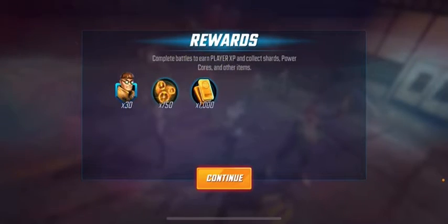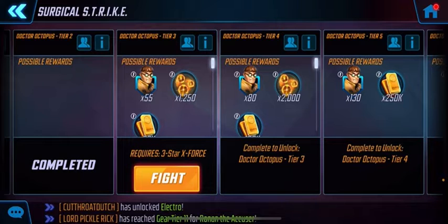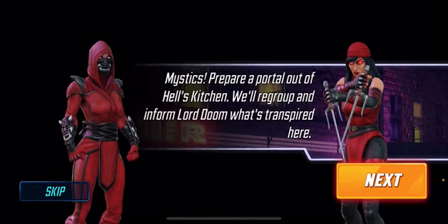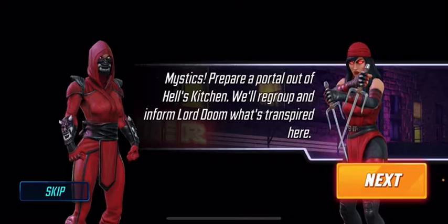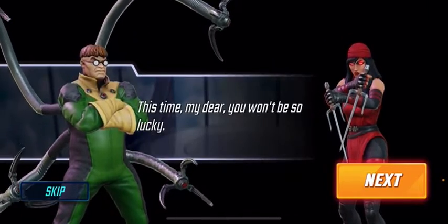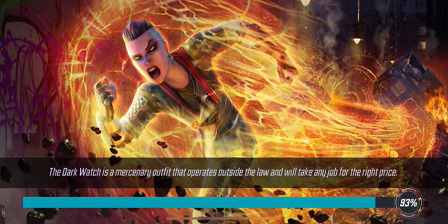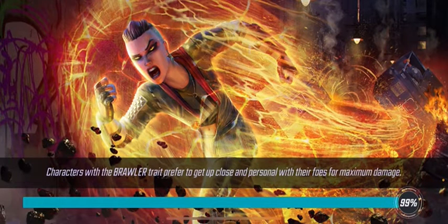Deadpool wears the red to hide the blood, and everybody be ready to bring their black or brown pants. So mystics — still doing the Hand, Hell's Kitchen in New York, master assassin, leader of the Hand. 114,000 power. Destroyed tier two. Let's give a look at tier three — should be a bit harder but shouldn't really be much of a challenge.